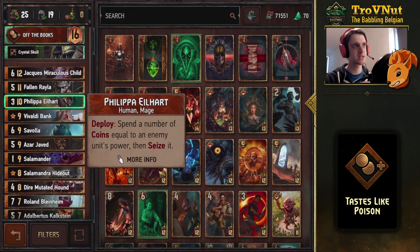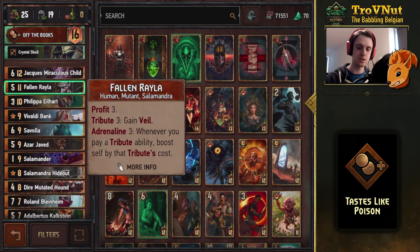A very important card in this deck is Philippa al-Isleheart. On ploy, spend a number of coins and seize an enemy unit with power equal to the coins spent. So if you have four coins, you can grab a four-power unit and get ten points in one go — very powerful against Cat School Witchers, or even Colgrim if your Nilfgaard opponent hasn't built too big a lead.